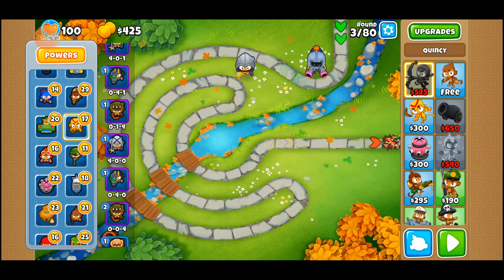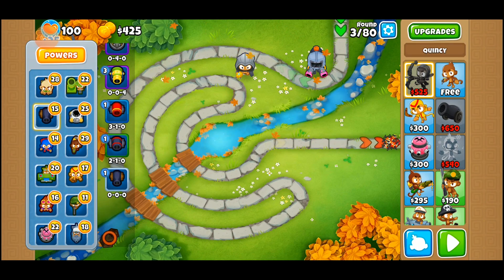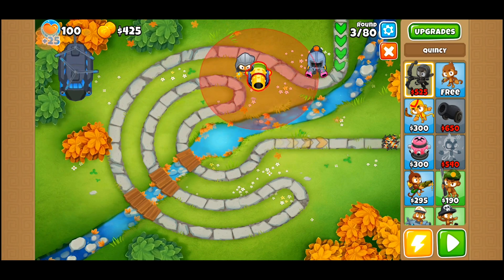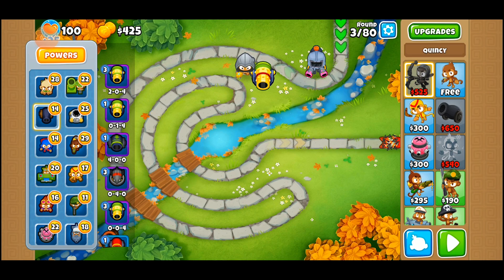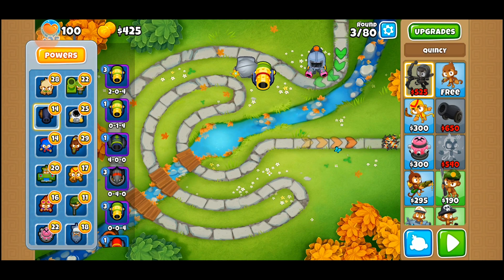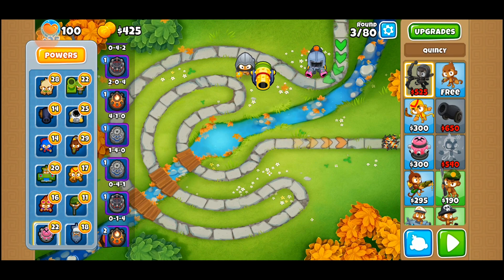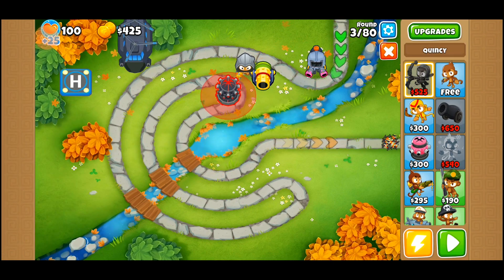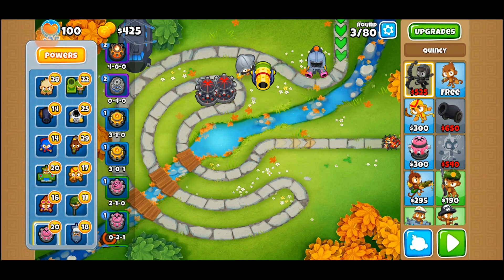We have a one-zero-four bomb shooter. We'll put him beside the boomerang monkey. We also have two zero-zero-four tack shooters, which is just so amazing. We'll place them in a rough corner.